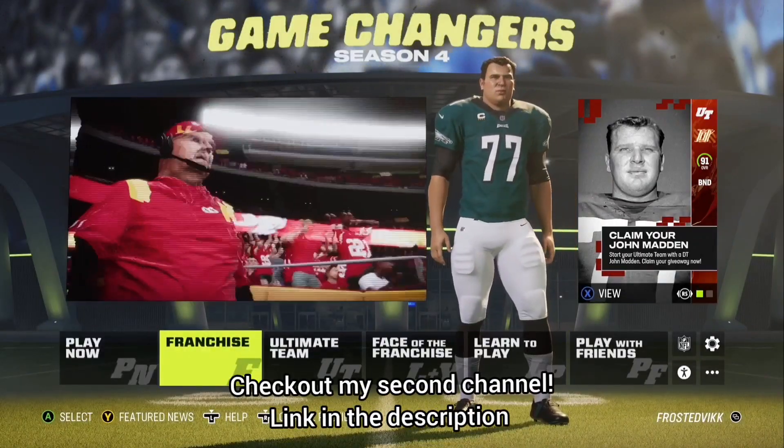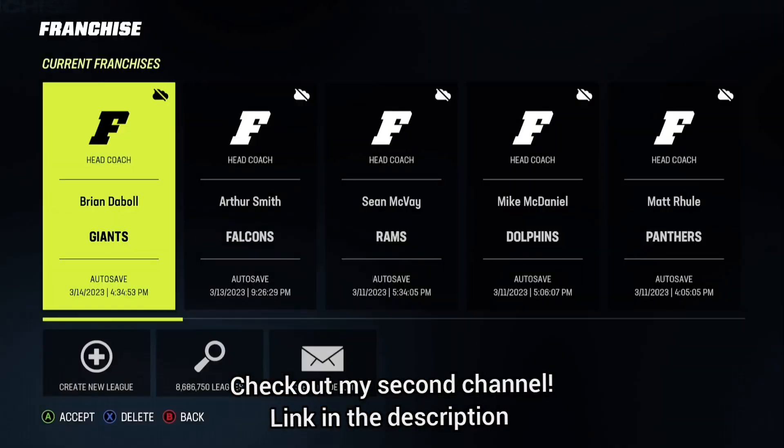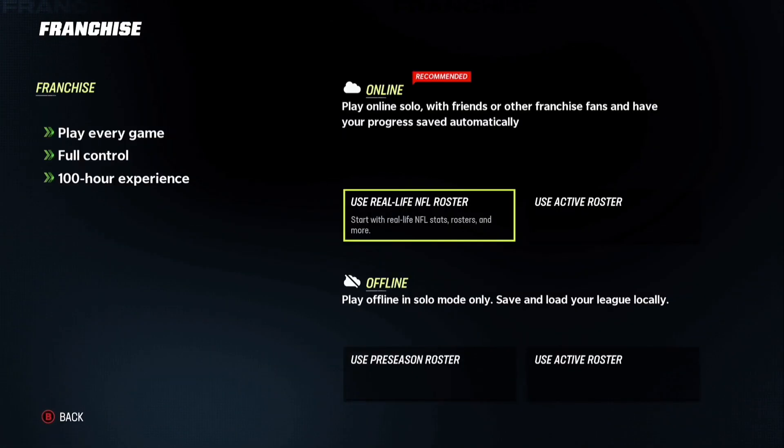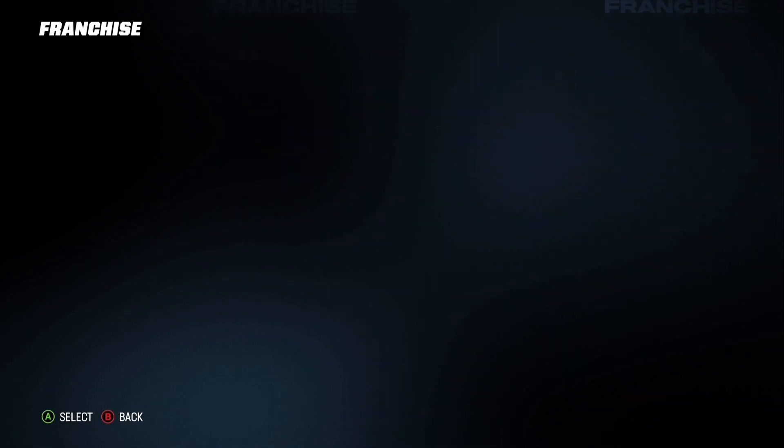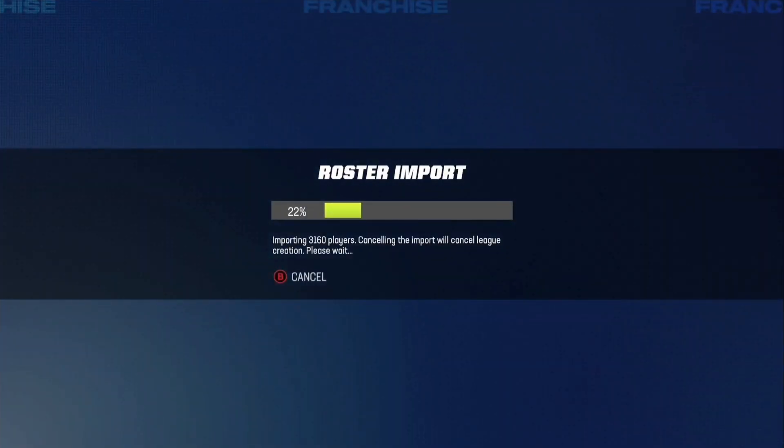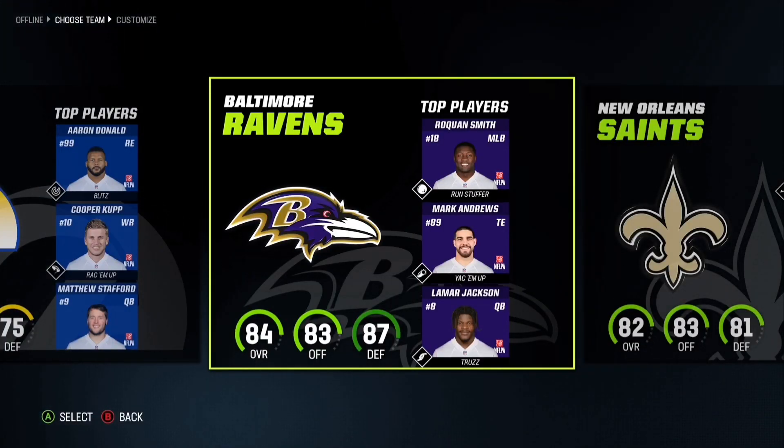Also to prove that it works, go into franchise. It works for franchise offline, not online — these rosters do not work online. Go to 'Do not use preseason roster,' otherwise it won't load it, and use active roster offline. And then everything should be good from here. It doesn't update the draft picks, by the way, because EA doesn't support that.